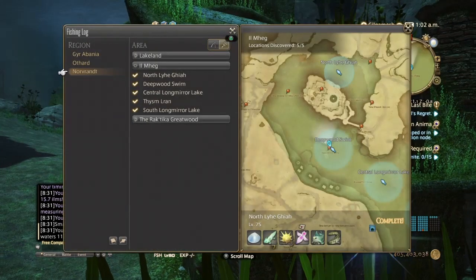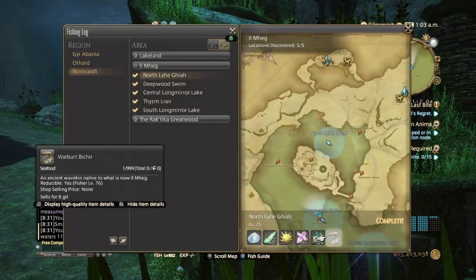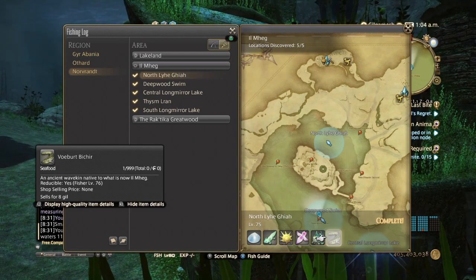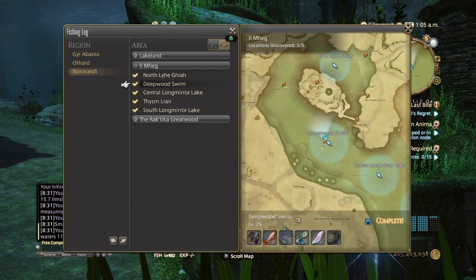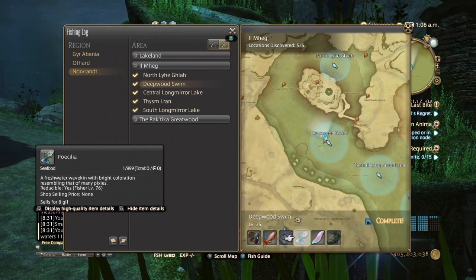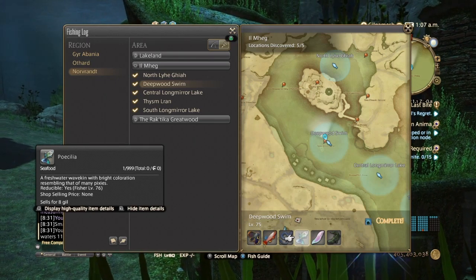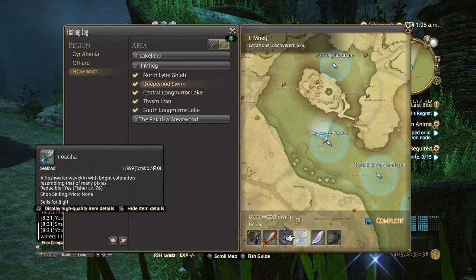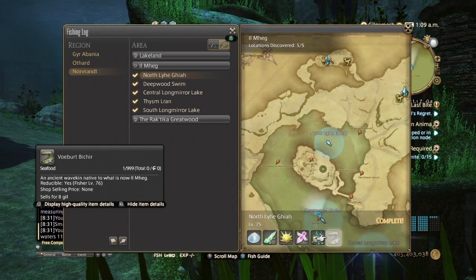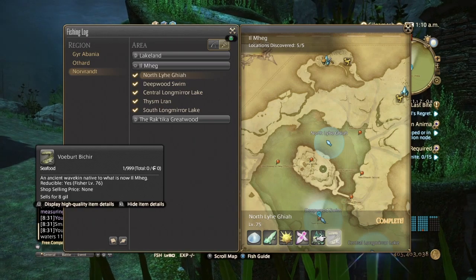Alright, so the fish that you guys are going to be wanting to get is the Volbert Byshear, which is in the northern part of the lake in Elmage, and the Porcelia in the Deepwood Swim. You need about 45 collectability for the Porcelia to get 8 out of 8, and for the Volbert Byshear you are going to be needing around 600.